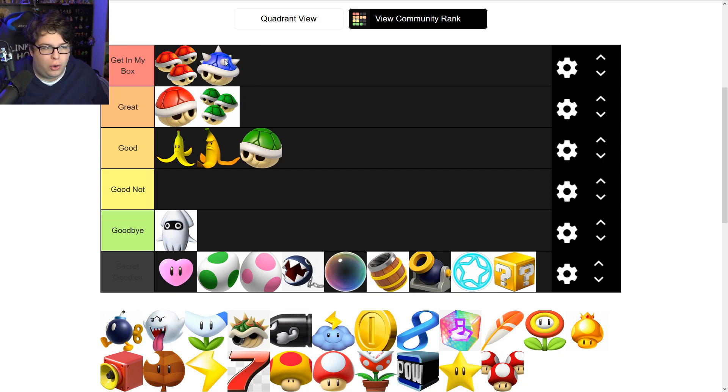Next is the venerable blue shell — I'll put it into 'Great.' Some people think it should be the top item, but rating it on how much I enjoy it, the blue shell never really vibed with me. When it hits me in first place I'm a little upset, but it's more like 'okay, thank you game.' And when I throw it, I don't get the satisfaction of impact the way a perfectly thrown red or green shell gives.